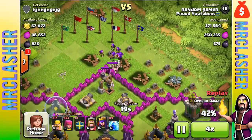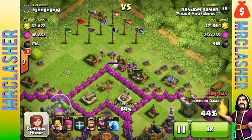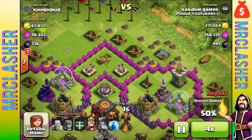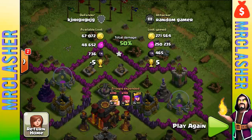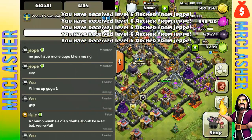This loot raid I was pretty happy with — I found pretty good loot. I've been grinding a ton of walls. Every time I have a million gold or a million elixir I always want to upgrade walls to level nine. That wasn't too bad — I got over 500,000 loot, which is pretty average for me.